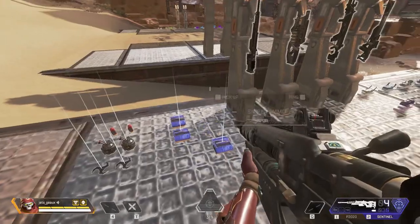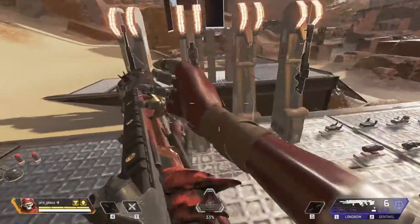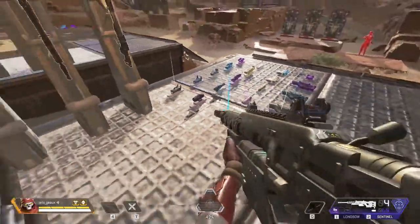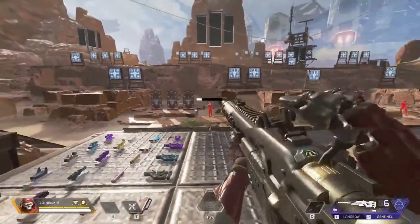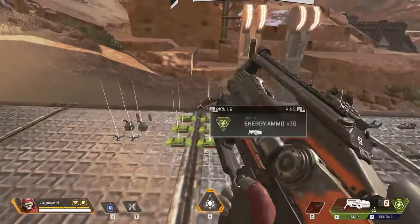The Sentinel, the Longbow, the Triple Take, and the Charge Rifle now take sniper ammo and a new sniper extended magazine. So no longer will the Longbow require heavy ammo. Also, energy ammo now gives you 30 ammo per pickup instead of 20.